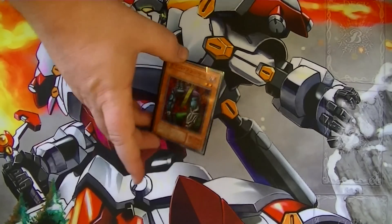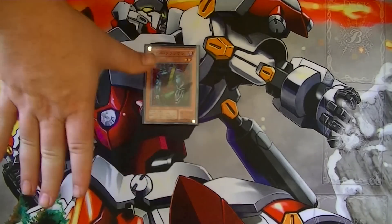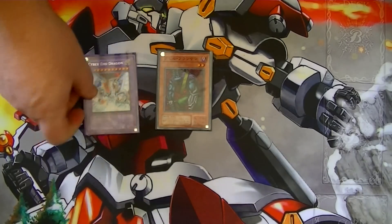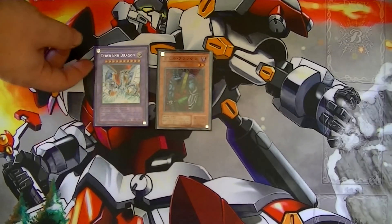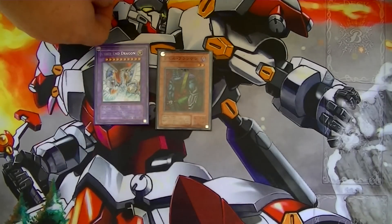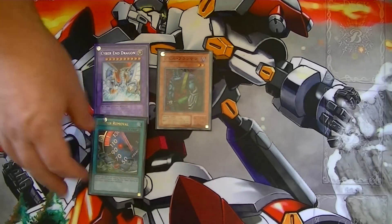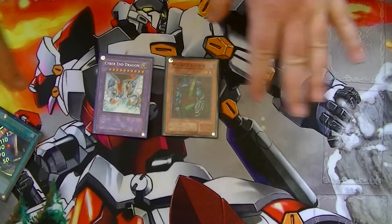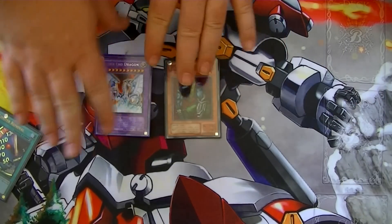Most ideally you would summon CyberStein on an open field, meaning your opponent would have no cards whatsoever. You would pay the 5,000 life points to bring a fusion monster from your extra deck, thus bringing out Cyber End Dragon. Cyber End Dragon has 4,000 attack, so you could use Limiter Removal to boost it up to 8,000 and attack for game. That is the most ideal circumstance.